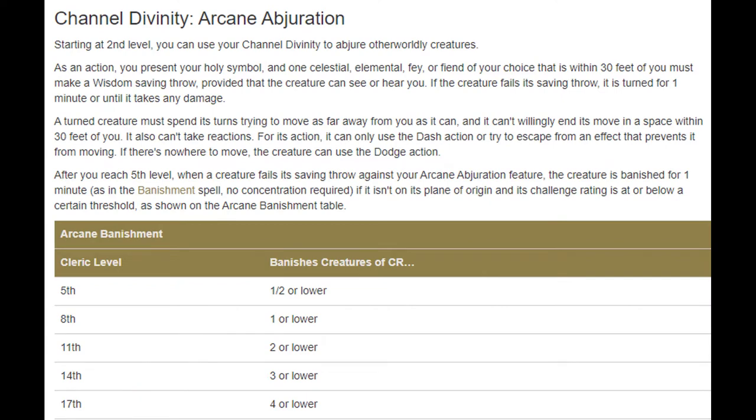Moving to our second level, we get our channel divinity called Arcane Abjuration. This is going to target a single elemental, celestial, fey, or fiend and potentially turn them or banish them if their CR is low enough. What's really nice about this channel divinity is that if they fail it once, they do not get another saving throw. The only thing that's going to remove it is if they've been retreating for a full minute or if they take damage — so as long as your allies don't attack them, they're going to be leaving the combat.